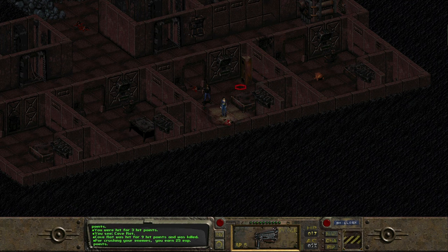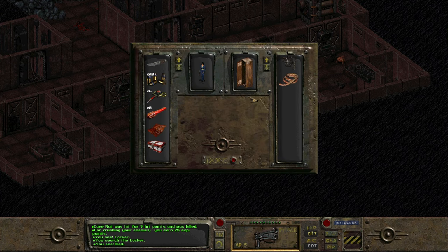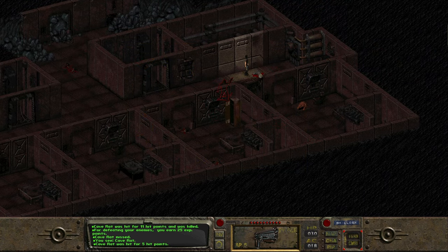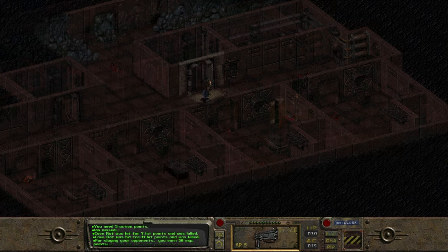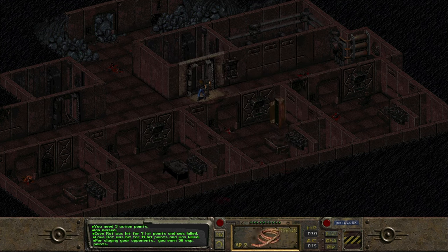We find ourselves another locker in this room, and this one is going to be a lot more useful than the previous one — we get ourselves another rope, but also leather armor. Once I mess about with the inventory system as always, we'll see how good that looks on Talia. Then we move out, take the rest of the rats out, and descend into another elevator shaft, deeper into the vault's levels.